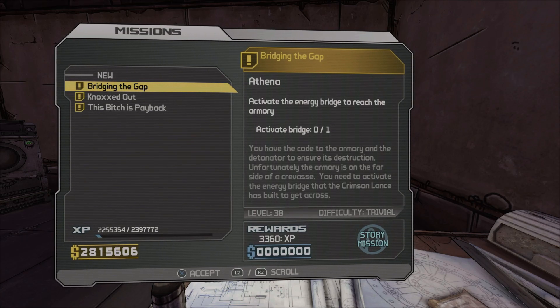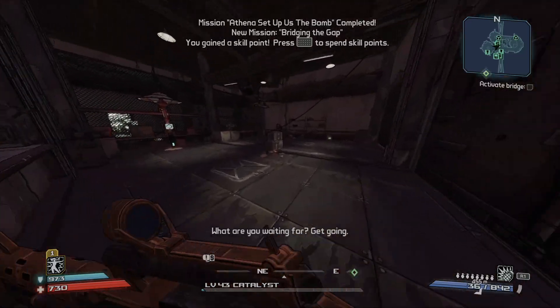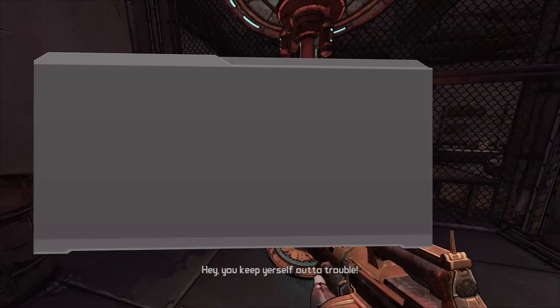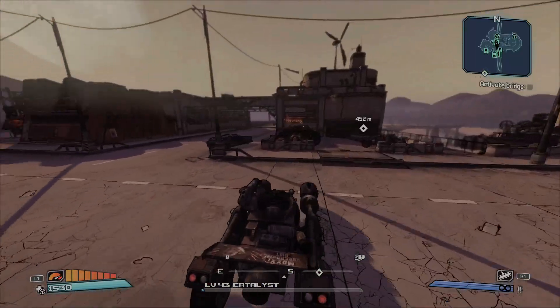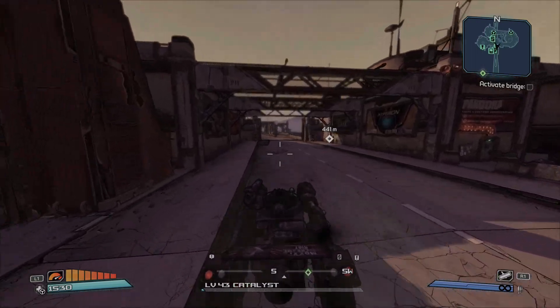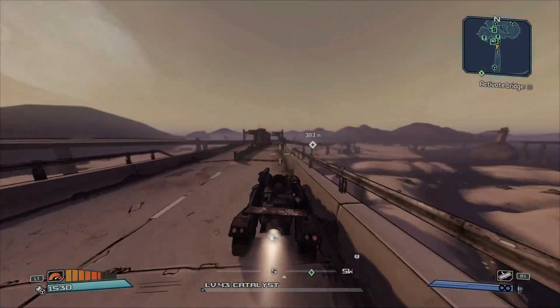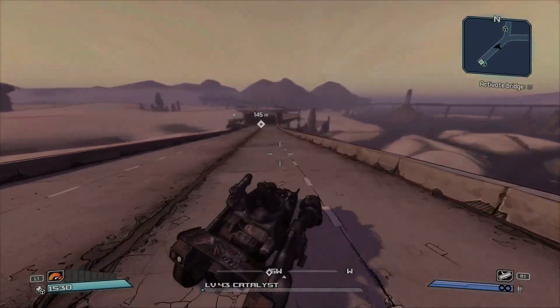Hi guys, welcome back to Borderlands. We're doing 'Bridging the Gap' for the main storyline of the General Knoxx DLC. We're going to spawn a vehicle, open up the part bay door, and then go and bridge the gap, which gives us access to the armory — which sounds like we are getting close.